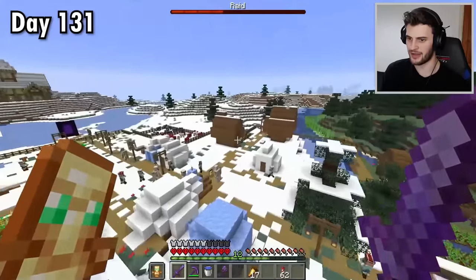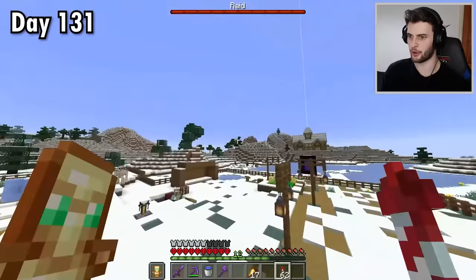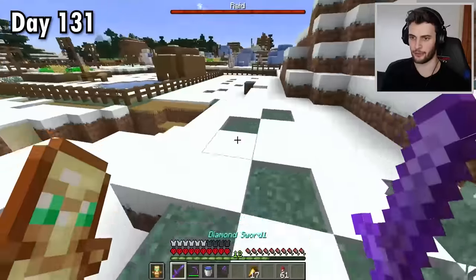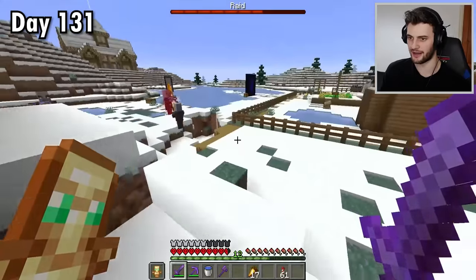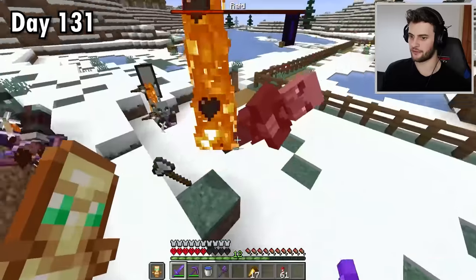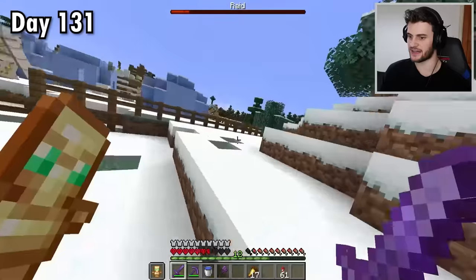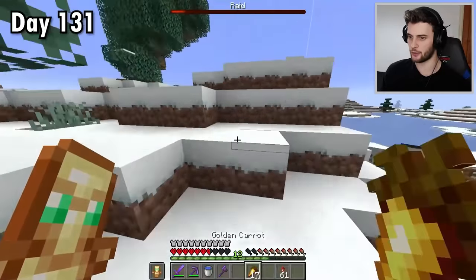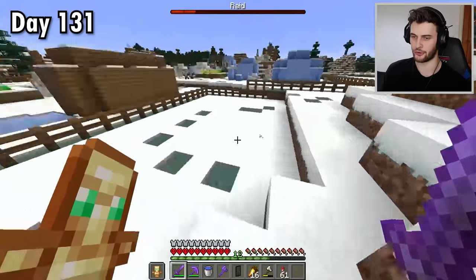Where are these guys coming from? Ring the bell — emergency, this is not a drill. There they are, let's go in, no messing about. They did a lot of damage — I should probably put my chest plate on before I go any further. Thankfully I've just upgraded my sword. Those guys are packing a punch — I've got to be careful. I feel seriously undergeared: no gapples, no bow. Despite that I'm destroying them. I should definitely get a bow, that would be a good idea.